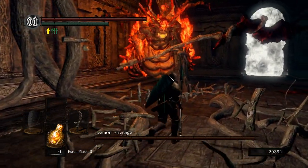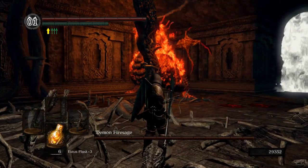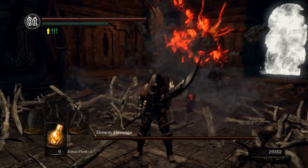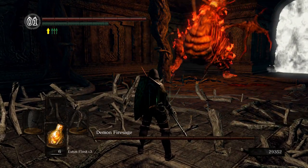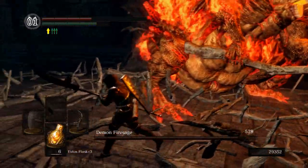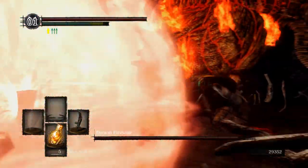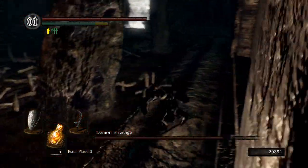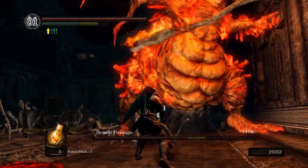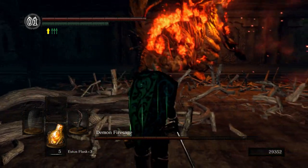Otherwise, fight him like Asylum Demon. He's got an AoE attack where he slams his weapon — axe, hammer, whatever — horizontally and launches an explosion toward you. That's why you don't go over there. The safest place to fight him is behind him. You can roll through the explosion if you time it right. The big AoE doesn't have crazy range but you do want to get away from it. Anytime he plants his weapon into the ground, that's the AoE — pretty easy to see coming.